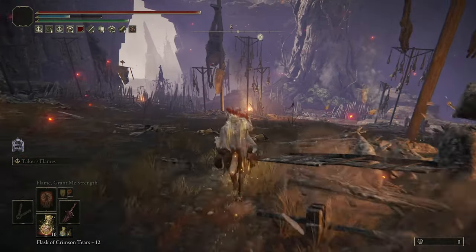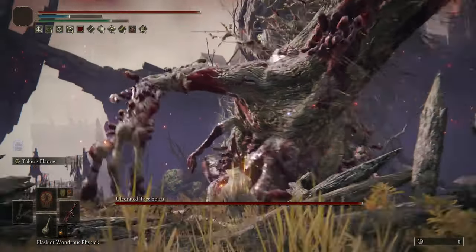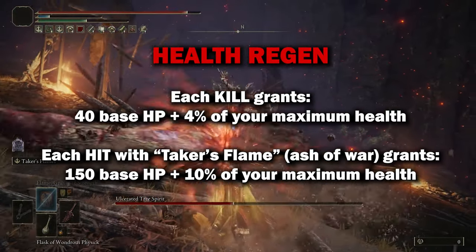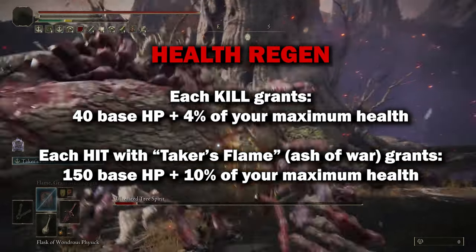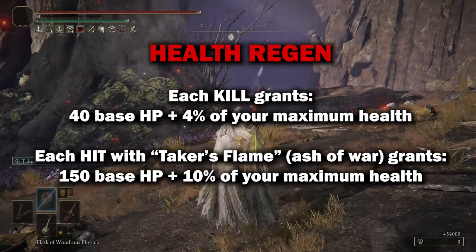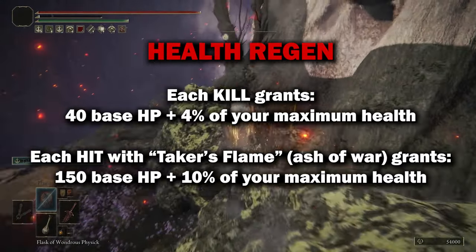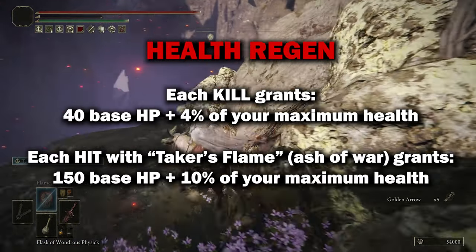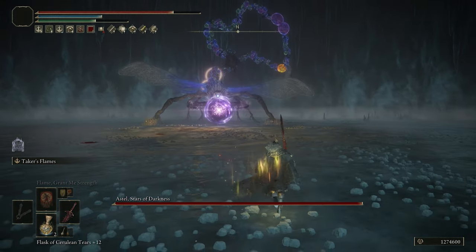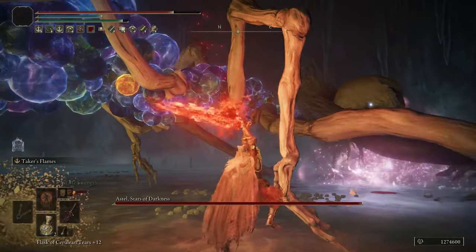We haven't even talked about the health regen yet. Your health regenerates in two ways: for every kill with the weapon, the game replenishes 4% of your health plus a flat HP amount. And if you land a successful hit with the Taker's Flames — it doesn't even have to kill them — you get 150 flat HP back plus 10% of your overall health. So with 1,000 health that's 250 HP per connection, and if you hit four targets you're literally filling your entire health bar with one use of the ash of war.